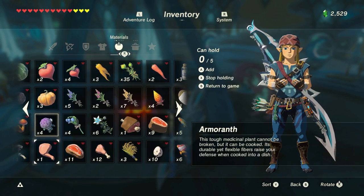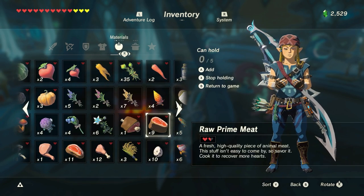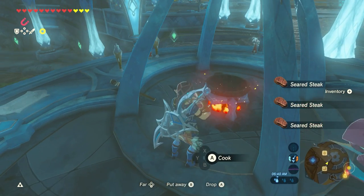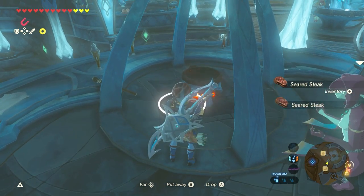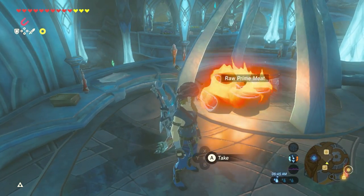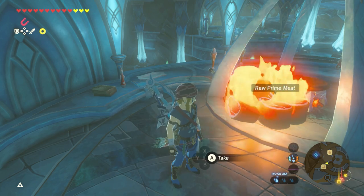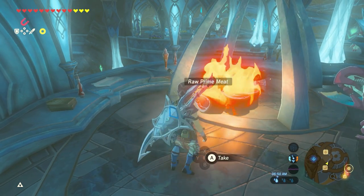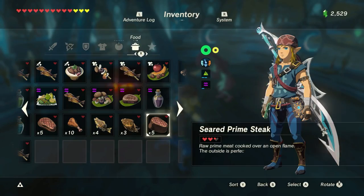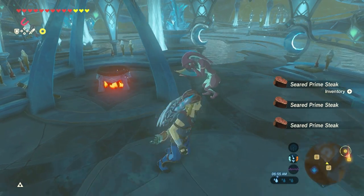I'm going to do one more of those because I do have a lot of meat here. Let's do it with the prime. Prime steak - this is how you cook prime steak in Hyrule. Look at those big ol' steaks. They're like 12 inches thick. There we go. See what I mean? Alright, now we're ready.